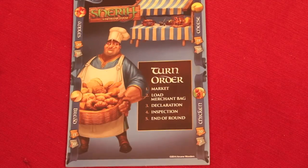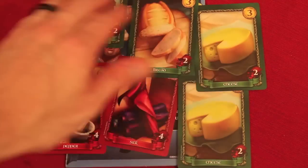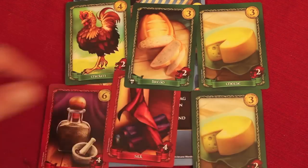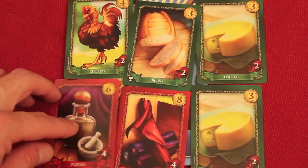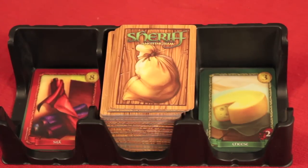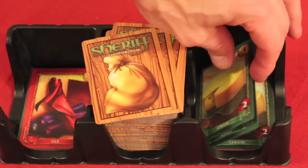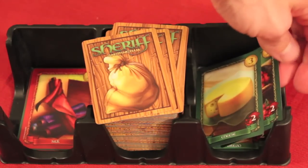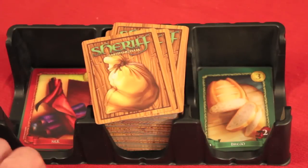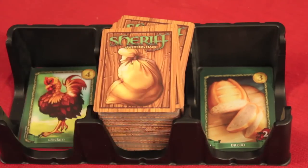The first phase is the market phase, which allows us to trade out some cards. You start with six cards at the beginning of every round. The green cards are legal goods — if you get those passed, they'll be worth that many gold at the end of the game, and basically whoever has the most gold wins. There are also red cards known as contraband, illegal goods you're trying to sneak by the Sheriff. You can discard some cards and pull new ones from the deck or discard piles, but cards taken from a discard pile must come off in order and go back into the same pile.